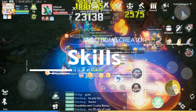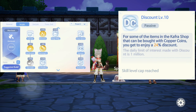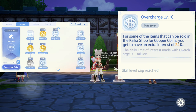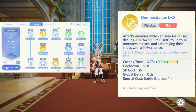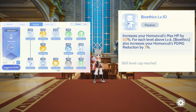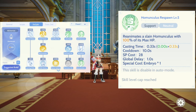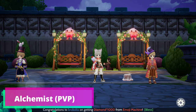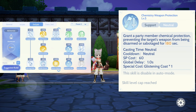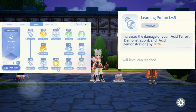Up next, let's check the recommended skills for this build. For the merchant class, you can max out any skill that we need like Discount and Overture. For the Alchemist class, we need to max out Demonstration, Learning Potion, and Bioethics. Then you can allocate the rest of the points to Homunculus Resurrection and Axe and Mace Mastery. We also need Armor and Weapon Protection, Demonstration, Battle Grenade, and Learning Potion.